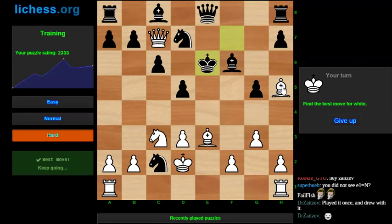Now the question is, do I take the queen or do I have anything stronger? I don't see any checkmate, so taking the queen looks pretty good. Yeah, we're going to take the queen.